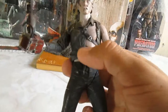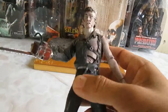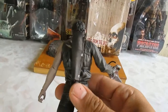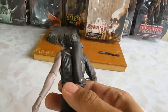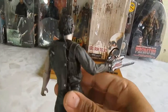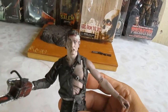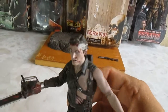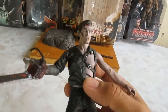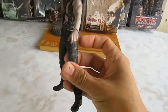Toda esta camisa es independientemente esculpida de su cuerpo, lo que me parece bastante bien. Un gran detalle por parte de NECA. En la parte de atrás podemos ver lo que es el holster para su shotgun, simulando piel, bastante bien. Hay un contraste en el cabello — no es totalmente oscuro, sino que lleva una tonalidad café. El pantalón tiene pliegues y también tiene desgaste.